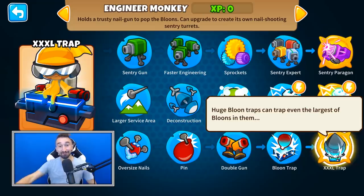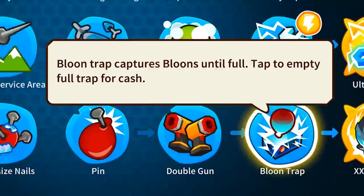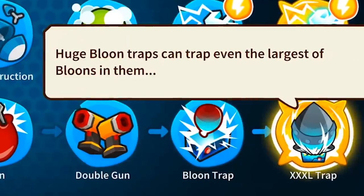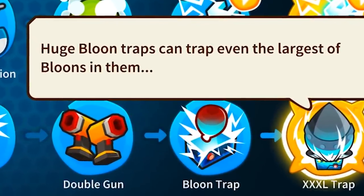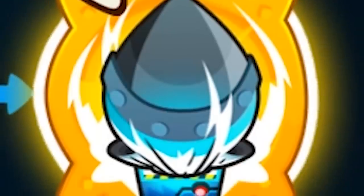But now we have a brand new thing where overclocked monkeys get a small but permanent boost each time Overclock wears off, which means it's gonna keep stacking and stacking and stacking, and you can make some insanely good towers. Next up we have the Bloon Trap, back with a vengeance — the XXXL trap allows you to trap any type of Bloon.